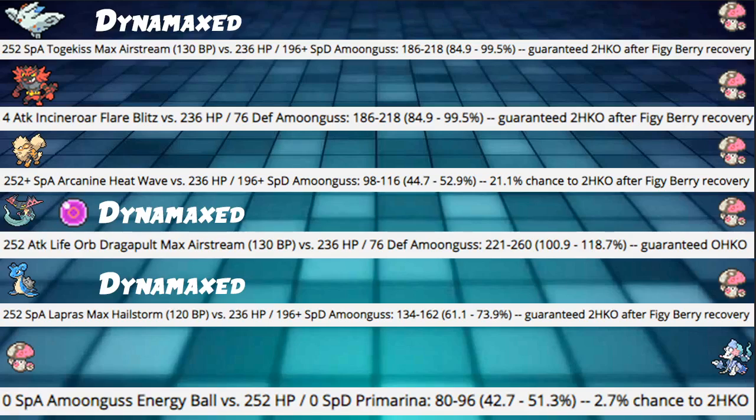For damage calcs: Dynamax Max Airstream from a max invested Togekiss hits 84 to 99%, which guarantees we live it. We then Figgy Berry up, regenerate out, and sit back at around 70% — most likely out of its Dynamax turn — giving a surprisingly good matchup against Togekiss. Similarly, Flare Blitz from Incineroar hits 84.9 to 99.5% — the exact same damage range — guaranteed to a 2HKO. We Figgy Berry up, switch out, and we're back up to 70%.